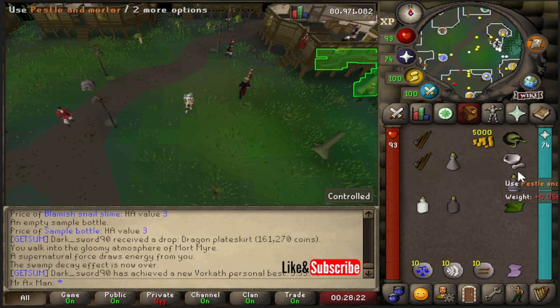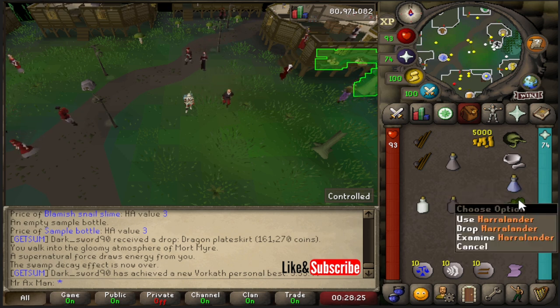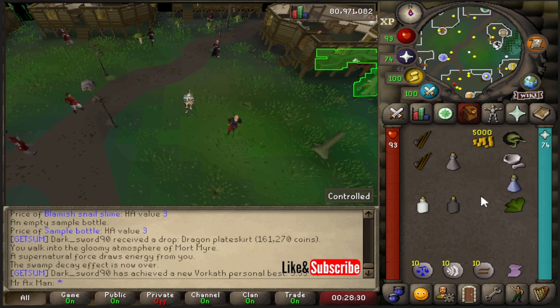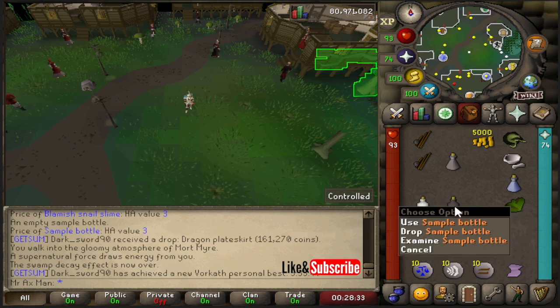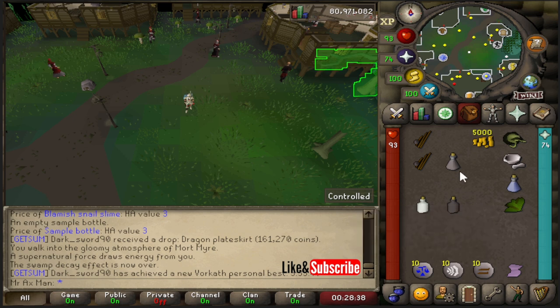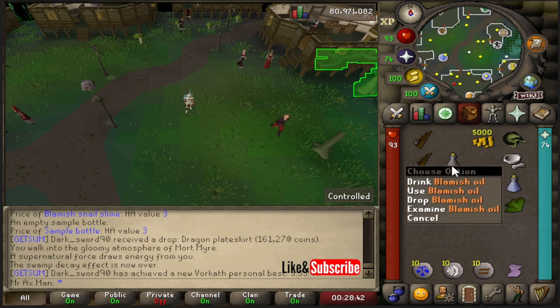For the blemish oil we're going to need some items. First you're going to need a vial of water and a Harlander. Use that Harlander on the vial of water to get a Harlander potion unfinished. And then you're also going to need a sample bottle, because we're going to create blemish snail oil. Then we use that blemish snail oil on that Harlander potion unfinished, which is going to give us blemish oil.